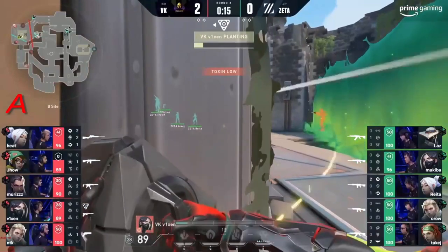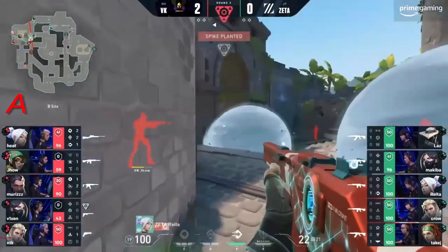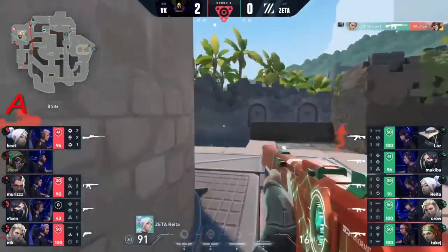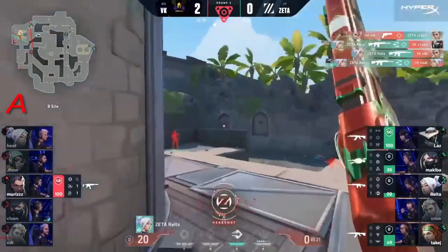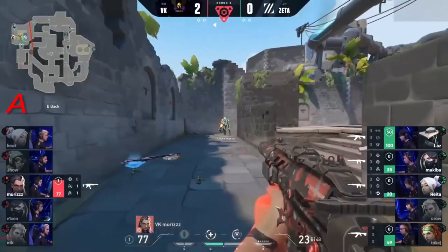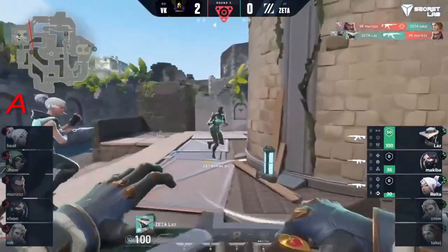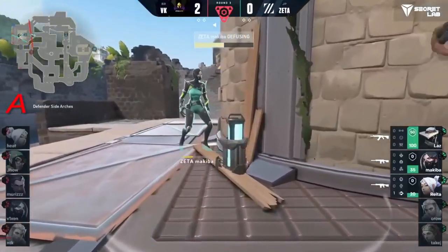They'll try and get it down with the recon bolt, sing him out. There'll be a shock dart to follow up — plant. We have to see how this retake looks. The Hylia comes out, pros gonna find one. Outstanding work — there's now just one left standing in the back of the site. Zeta make it on the board with some style.